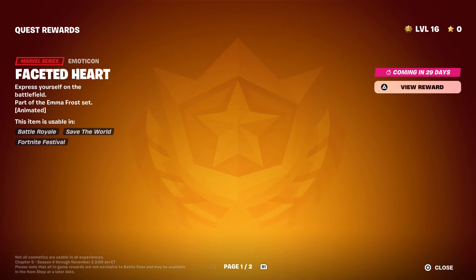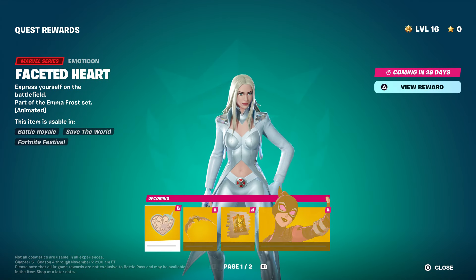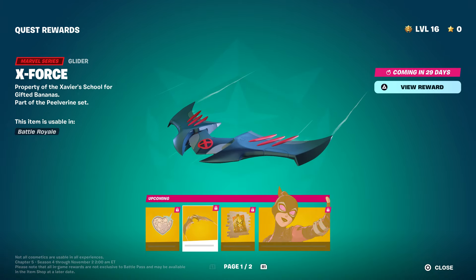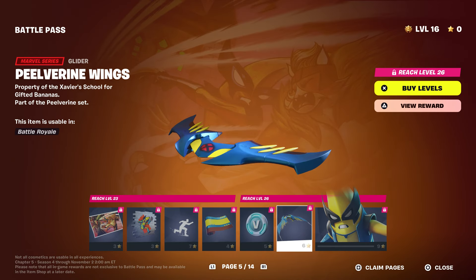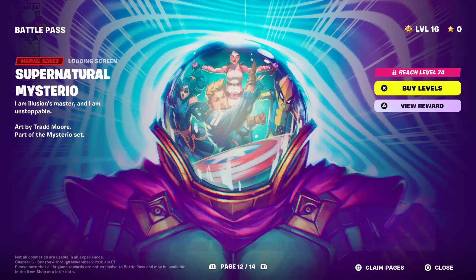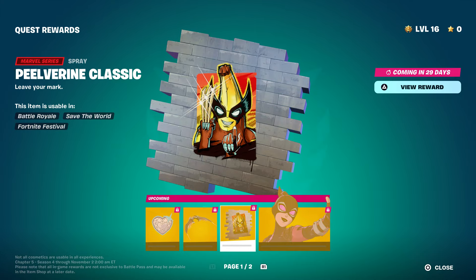At this point you need to get to level 100 to move to the next one. Now for the quest rewards — this will be unlocked in 29 days from when I'm recording this, which means you'll get Dr. Doom before the quest rewards. You get an emoji and a glider style — the X-Force glider. I wanted to double-check if we already had that style, and it turns out this is a separate, completely different glider — same concept but a different color, called the X4 glider.